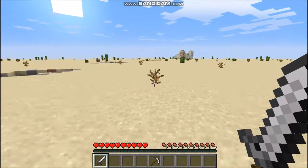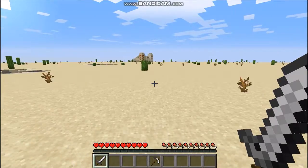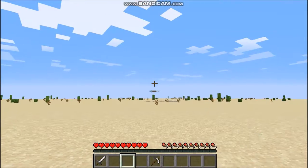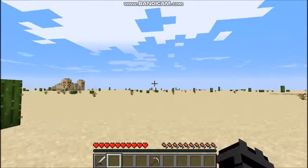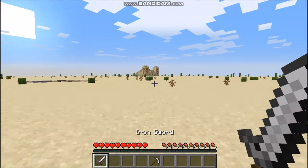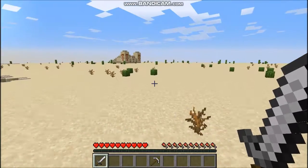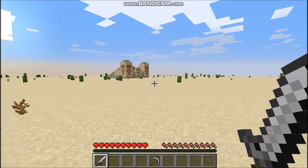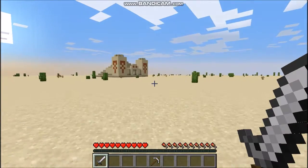Okay, first we want to find the temple. Here we are, we found one — yippee! All you need is a this and this. Next you want to find the desert temple, so I found one. Looks like some sort of animal but it's not.